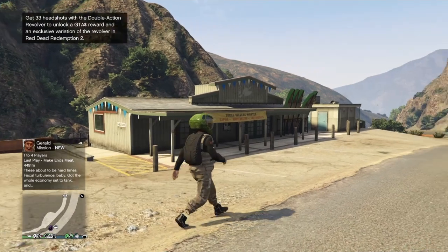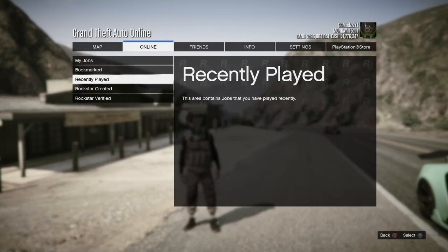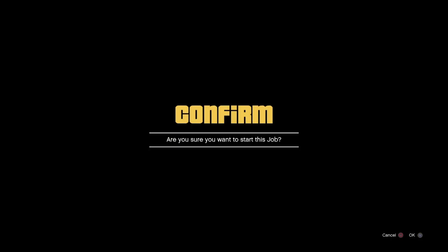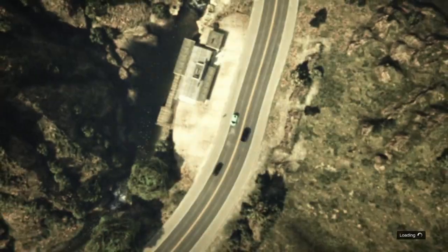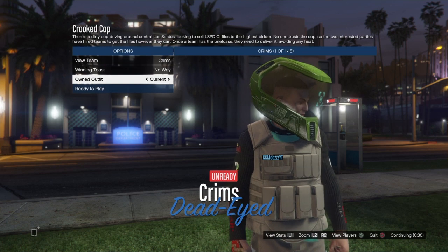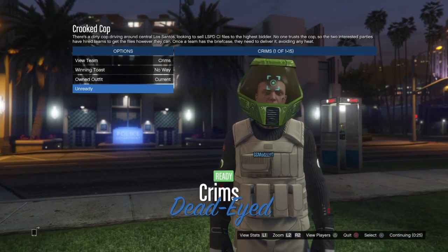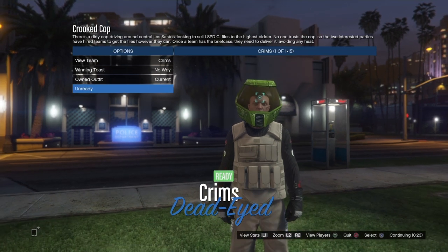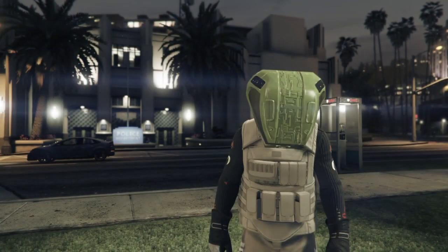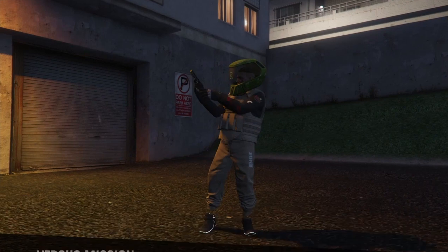As soon as you load into online with the outfit, quickly press the pause menu and start Cricket Cop. As you see the message at the bottom, start that up. Once in Cricket Cop, make sure the clothing is set to Player Owned. Press left once to go to the gloves outfit, then press right again to go back to the modded outfit — you will see it now has the racing gloves. As you can see I have the black racing gloves on my outfit. Simply ready up and wait until you load into the mission.